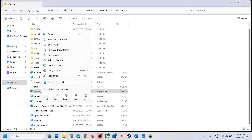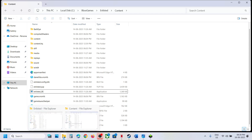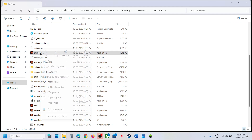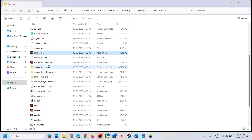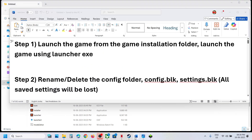Do the same thing with the main exe — right-click, then click Run as Administrator. For Steam users, right-click the exe and run it as Administrator, or launch the launcher and run it as Administrator, then check if the game launches.